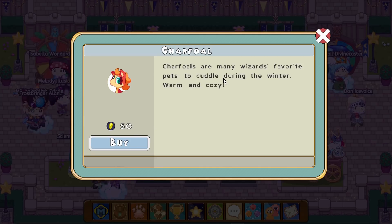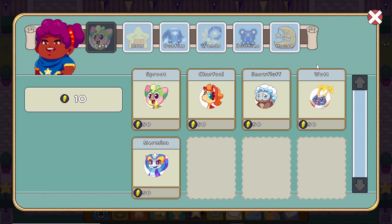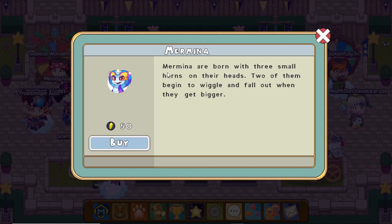Then there's another pet that is many wizards' favorite to cuddle with. There's also Snow Fluff, which often gets mistaken for snowflakes when it digs deep into the snow to rest — that would be rough, imagine being thrown across the land! There's also a Woot, which sleeps during thunderstorms to collect energy and zap opponents. And another one born with three small horns that wiggle and fall off as it grows — I'm not sure if it's some sort of snake.